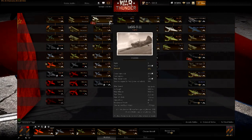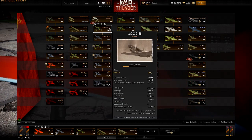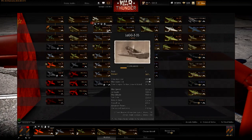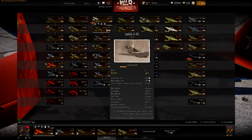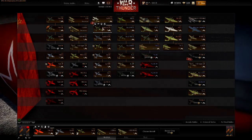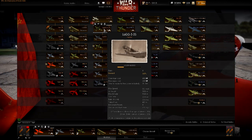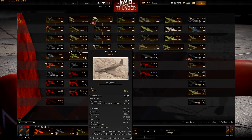At level 4 there are two planes: the LaGG-3-35 and the MiG-3-15. The LaGG-3-35 is similar to the level 3 LaGGs but faster, climbs better, accelerates better, and gives the same weapons. It's very good for the level. Remember, this is not a turn fighter and not a plane that climbs or accelerates very well - this is a good boom-and-zoom plane.